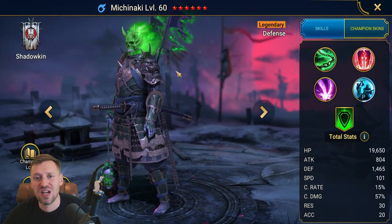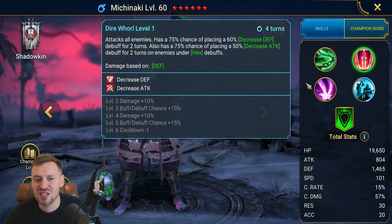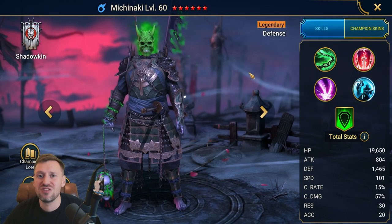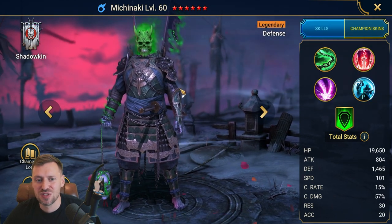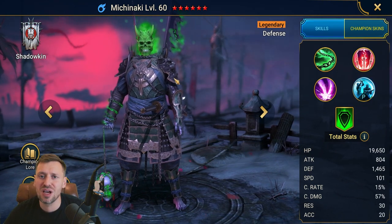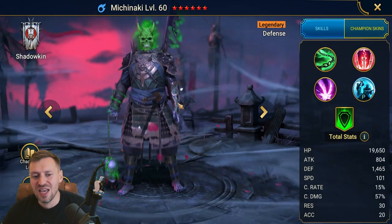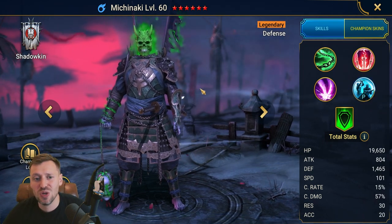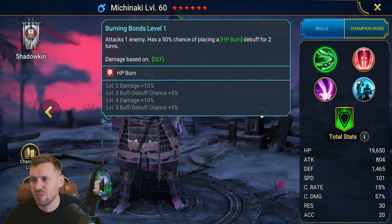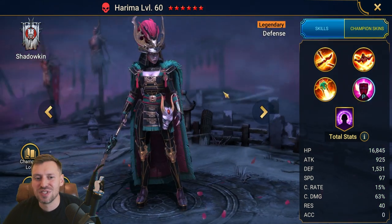Michi — absolute boss for Hydra. He's doing damage and bringing hex, which is great for the Head of Mischief. Most team comps I've seen are doing around 100 million on nightmare plus. Definitely a beast, and I'm sure you can use him in loads of other PvE content as well.